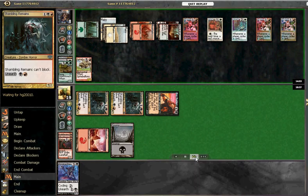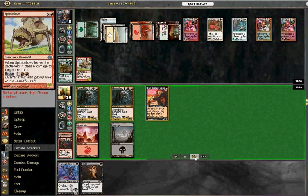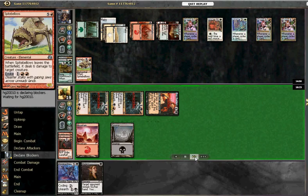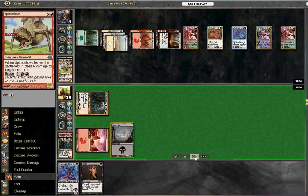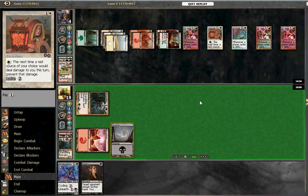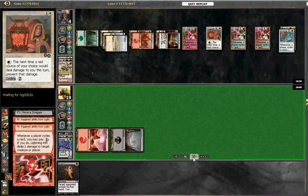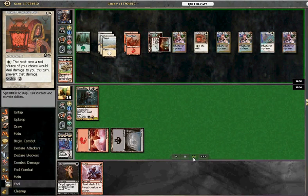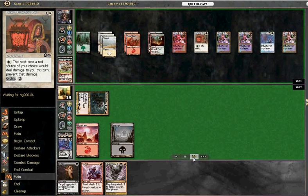Finally get to kill the Acidic Slime, but it feels a little late. There's another Lightning Rift for him, and the Spike Bellows — which is interesting and quite fun with Astral Slide. Attacking in here takes out the Uktabi Drake. That's one of our few black creatures, which can get past the Rune of Protection, so quite sad to see that one killed.